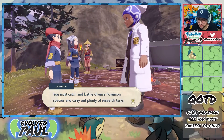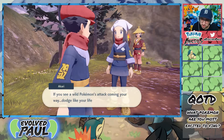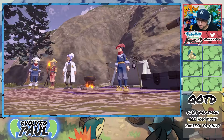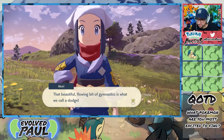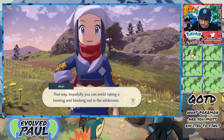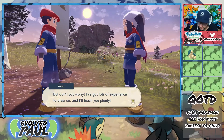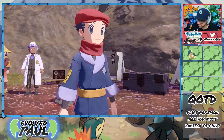You must catch and battle diverse Pokemon species and carry out plenty of research tasks. Do so and you'll gain research points and other rewards for your work. One last piece of advice: if you see a wild Pokemon's attack coming your way, dodge like your life depends on it. Now we're going to learn how to actually get out of the way of a Pokemon attacking us. Look at that roll — that duck and roll! That beautiful flowing bit of gymnastics is what we call a dodge. There's a lot of text early on; it's a slow start to the game.